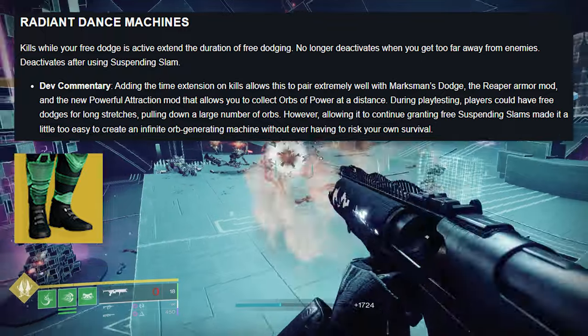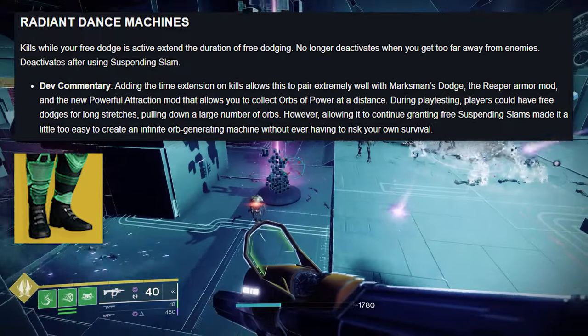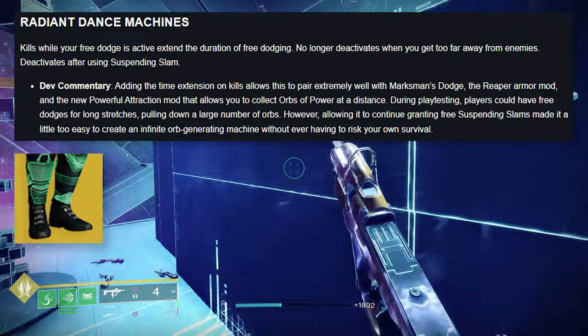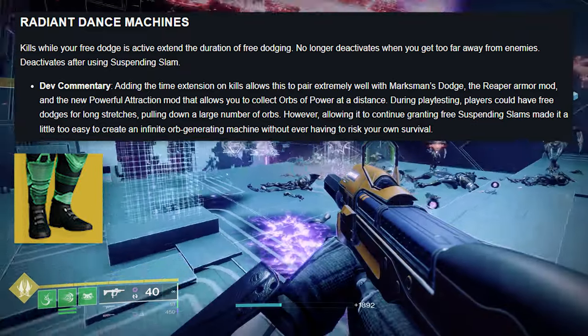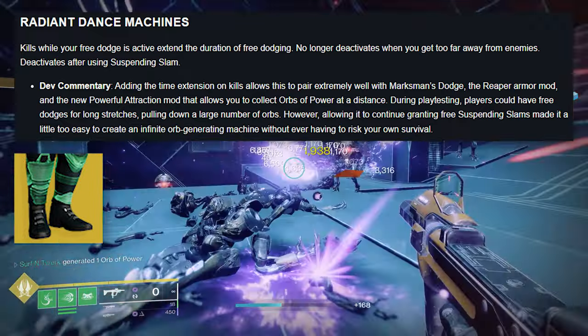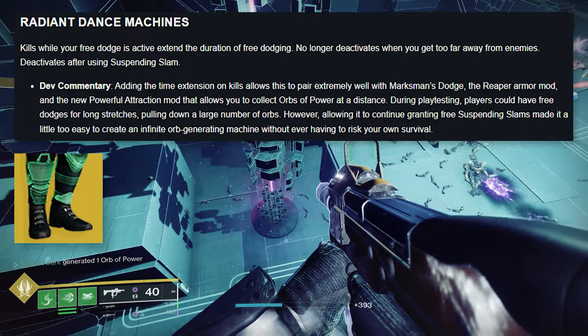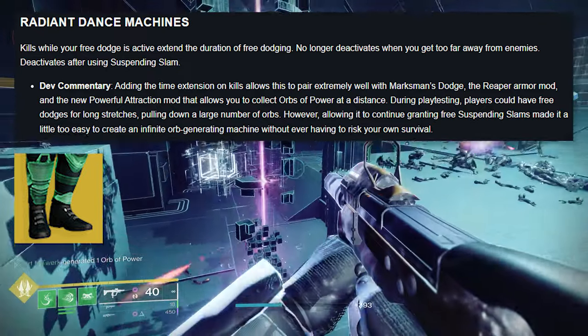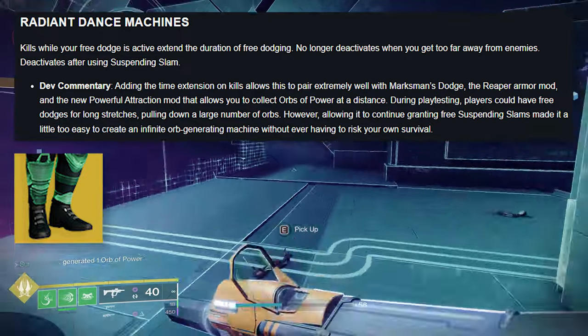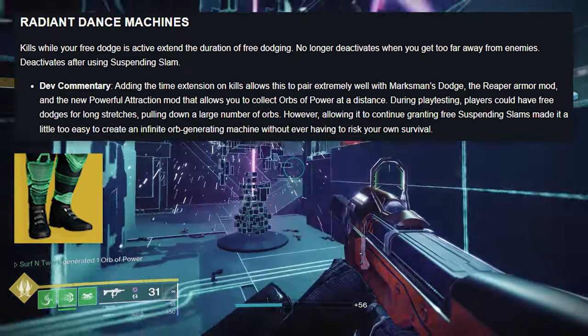Radiant Dance Machines: kills while your free dodge is active extend the duration of free dodging. No longer deactivates when you get too far away from your enemies. Deactivates after using suspending slam. Adding the time extension on kills allows this to pair extremely well with Marksman's Dodge, the Reaper armor mod, and with the new powerful Attraction mod that allows you to collect orbs of power at a distance.